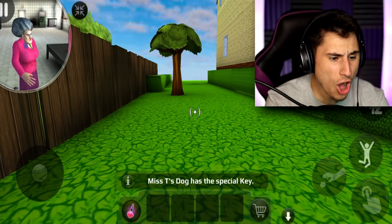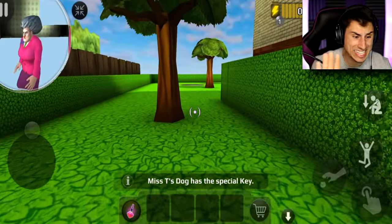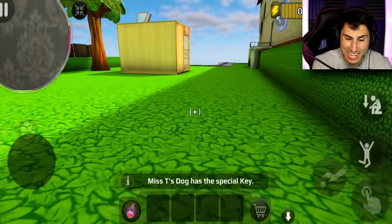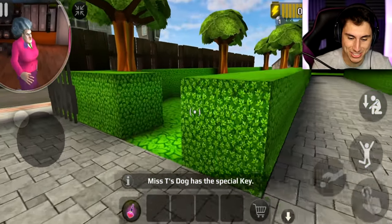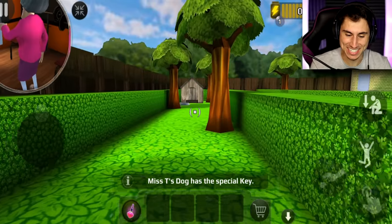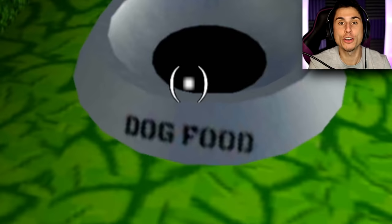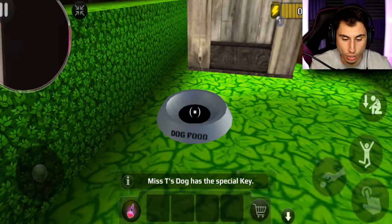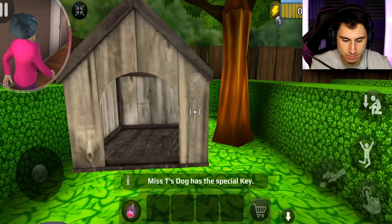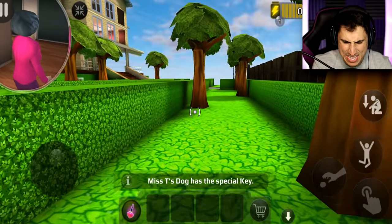Since when does Misty have a dog? Let's go back to the front yard. I didn't even know she had a dog. In the front yard — wait, I think I see a doghouse! Yes I do. That was definitely not there before. The dog's food bowl is there — I'm gonna name the dog Dog Food. I assume I'm probably gonna have to put dog food in the bowl and then the dog will give me the key, but where do I find the dog food?